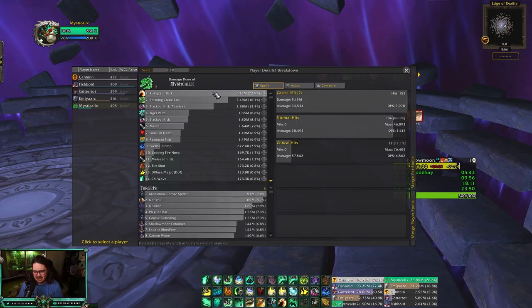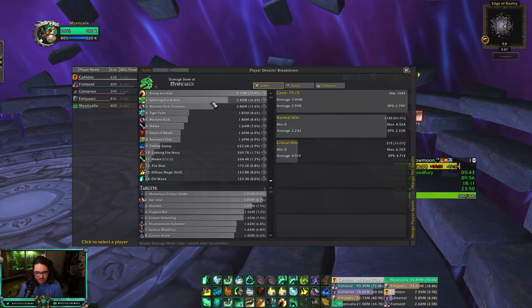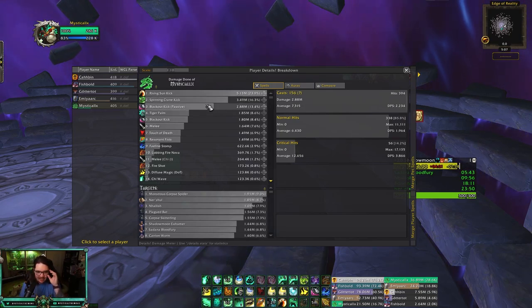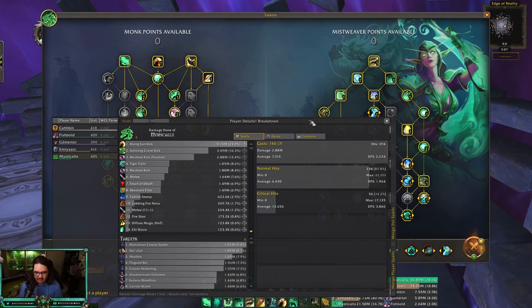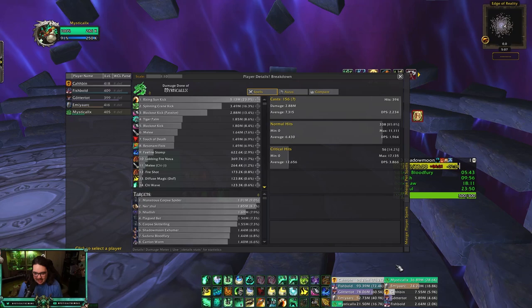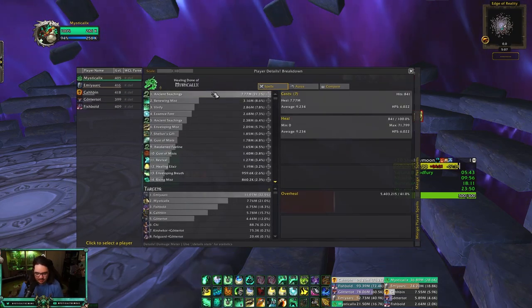Spinning Crane Kick is really good on bigger pulls — I usually use it on three or four or more mobs. Then Blackout Kick: you're using your Tiger Palms to get your Blackout Kicks with the talent 'Teachings of the Monastery.' So you get a lot of cleave damage from your Blackout Kicks and Tiger Palms.